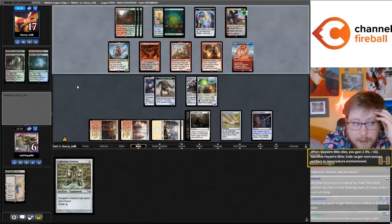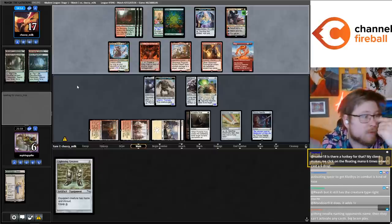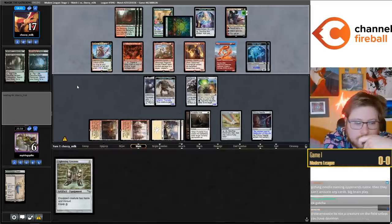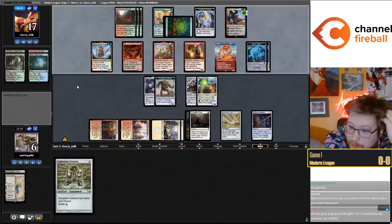We've played mono-white with Dispatch over Ragavan and Ingenious Smith over Engineer, and that deck is good. The thing about that deck is it really didn't change much with Brothers War, so this is a version that's much more focused on the Brothers War cards. We don't play the Crackdown Construct combo in this build because we're not playing Fiddlebender - it's just not that good without Fiddlebender.